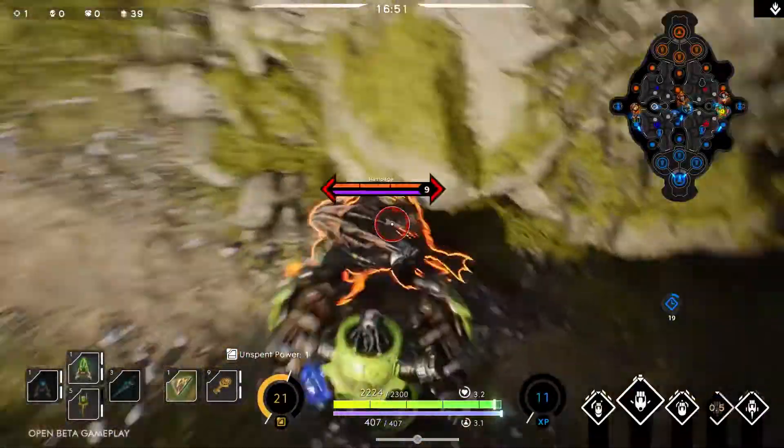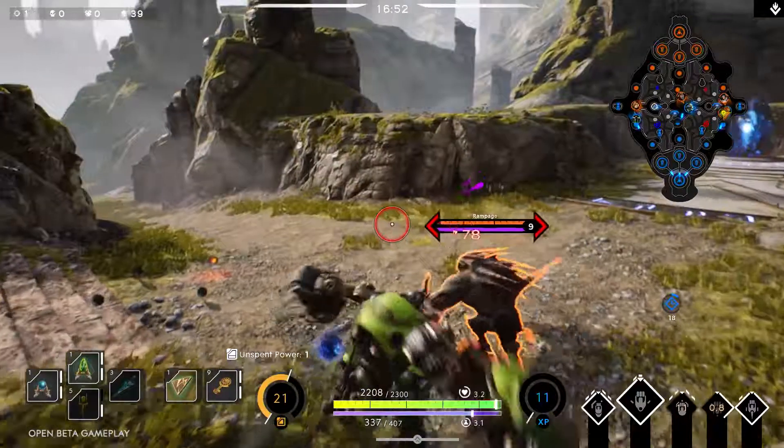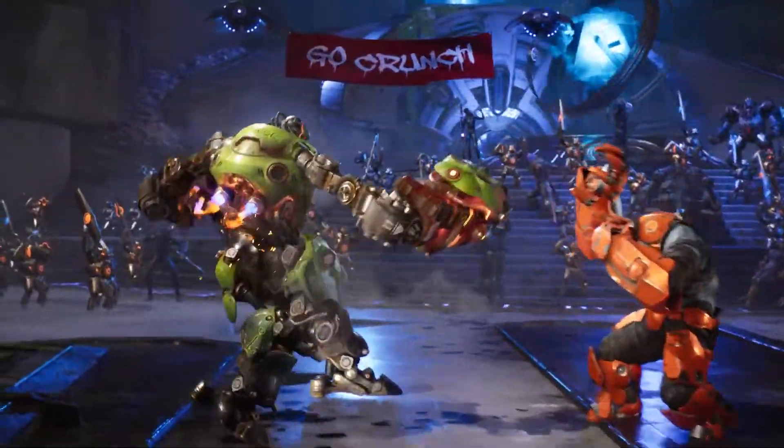For maximum carnage, try Right Crunch, Left Crunch, then Re-Crunch. This will allow you to cleave twice, dealing a huge burst of damage. With 24 possible combos, Crunch has an answer to any and all problems standing in his way.